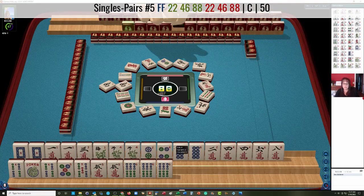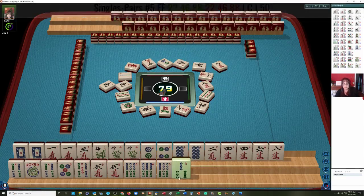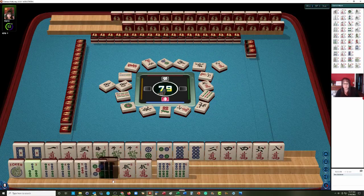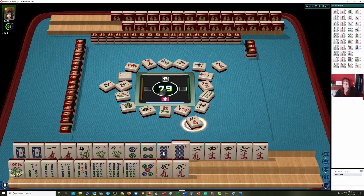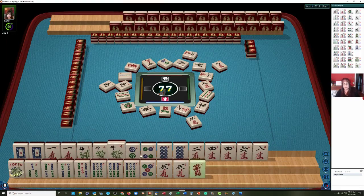Then 2, 4, 6, 8 in cracks — so we need pairs up there. Now here's a 3. We have 3, 4, 5, 6 building here. Let's just put those together. We can maybe let the 3 crack go — 3 characters. So we're looking at a potential pair hand. Maybe 2, 4, 6, 8 with dragons we could try, but we'd have to throw away all those flowers.